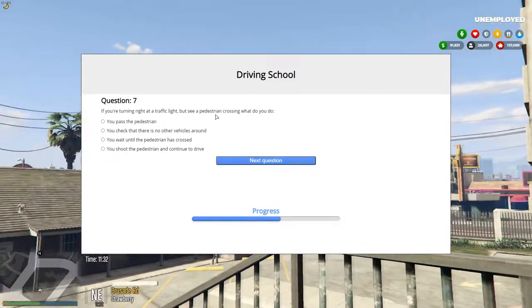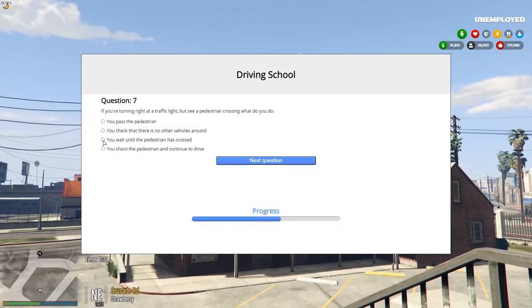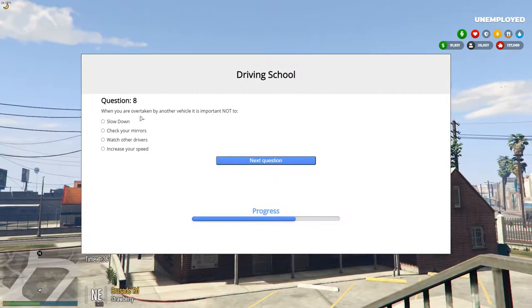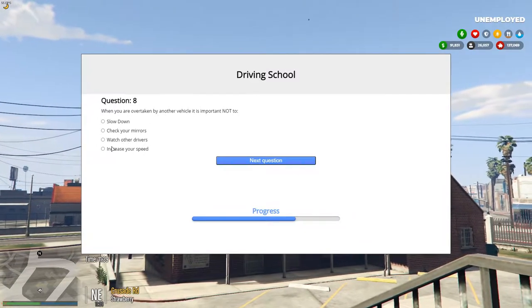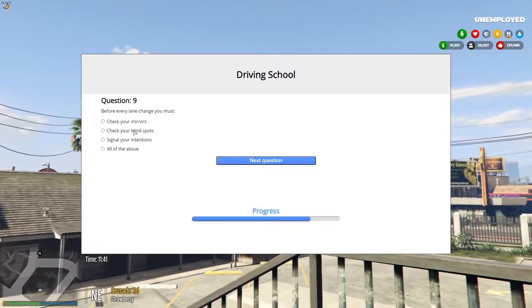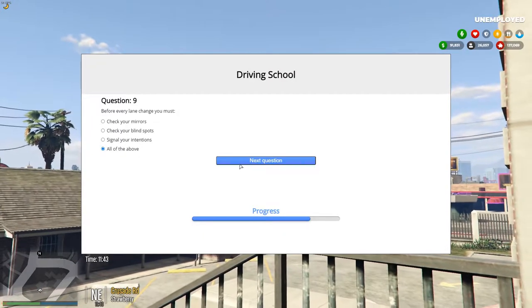If you're turning right and a pedestrian is crossing, you wait — not shoot the pedestrian. When being overtaken by another vehicle, the important thing is not to speed up. Before a lane change, check your mirrors, check your blind spots, signal your intentions — all of the above.